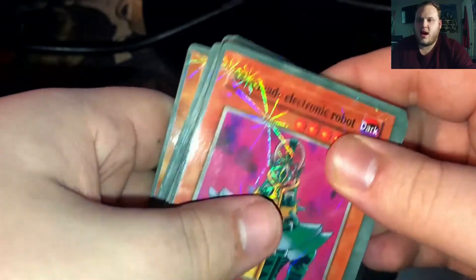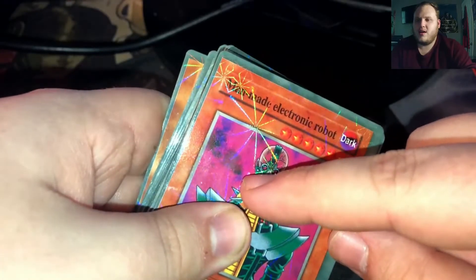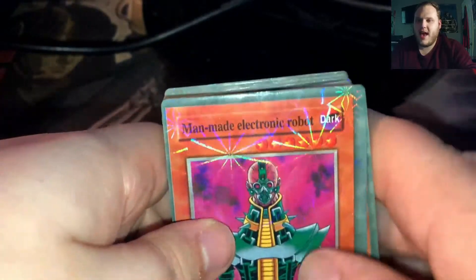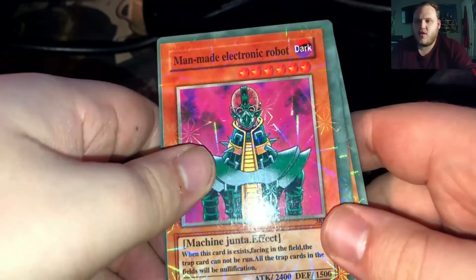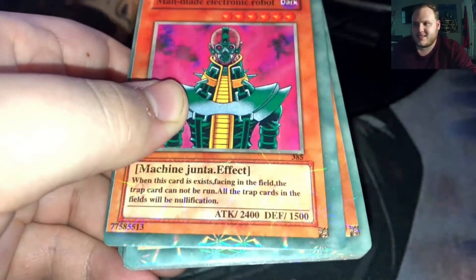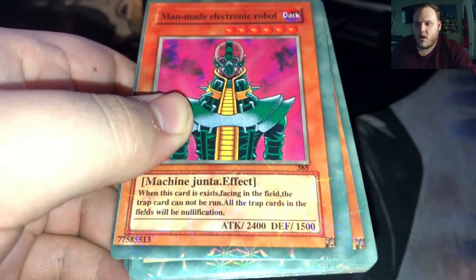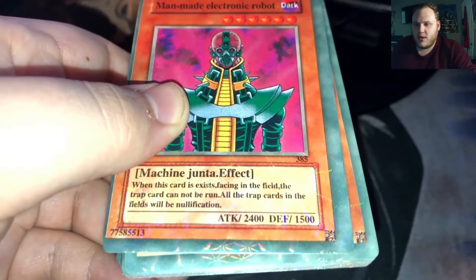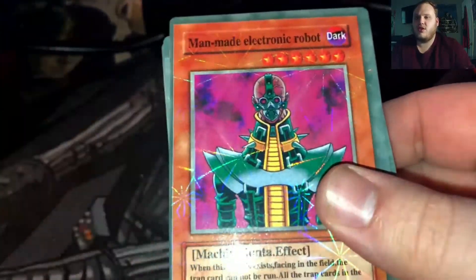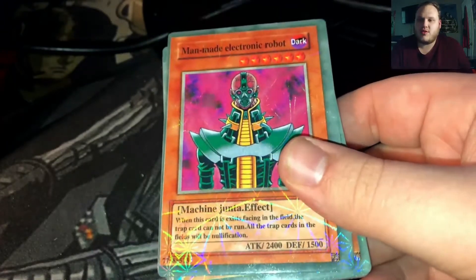I love this rarity — I don't know what to call it, because it's really classic on the really fake cards. We have 'man-made electronic robot, machine Junta effect. When this card exists facing in the field, the trap card cannot be run, all trap cards in the fields will be nullification.' So at least it's kind of close to regular Jinzo saying trap cards are a no-go, but man-made electronic robot — all he has to do is exist facing on the field.